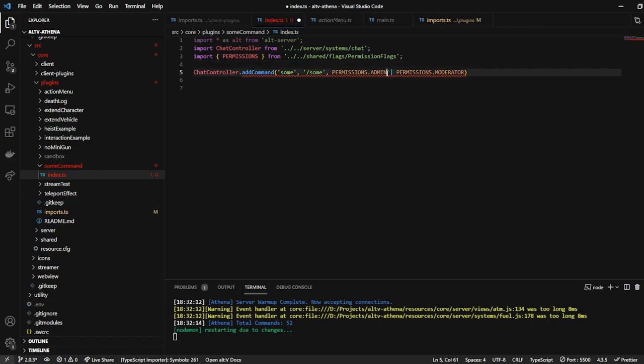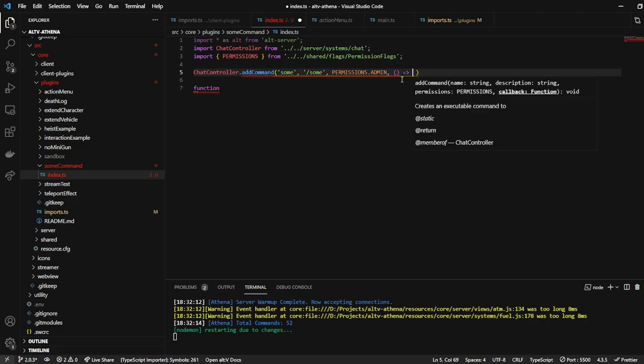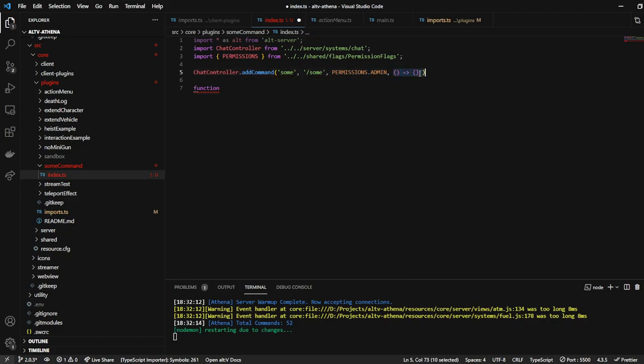I'm already admin to begin with. Then we have a callback function. You can either write it as a fat arrow function like this, or you could just make it call the function itself. So we'll do handle some, and then we're going to do player colon alt dot player. You will always have player as the first argument from a command — always, always, always. That's just how it always is.